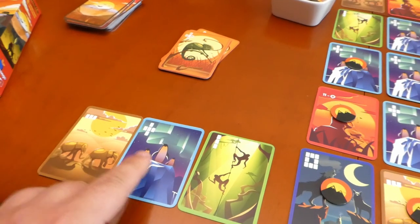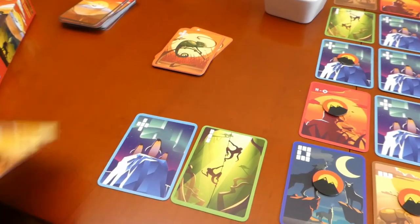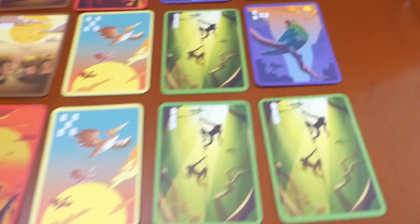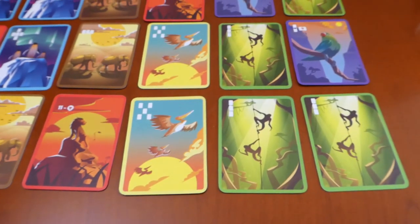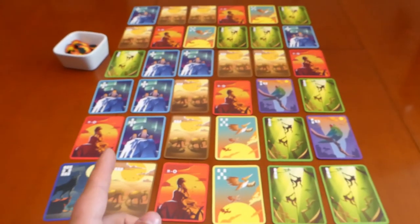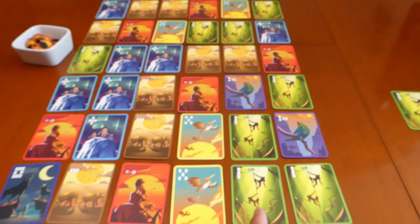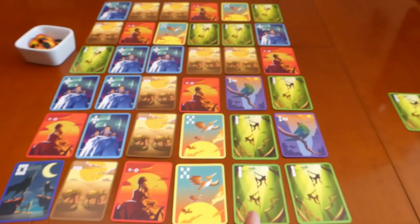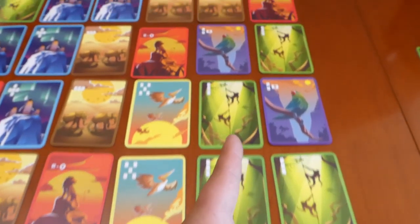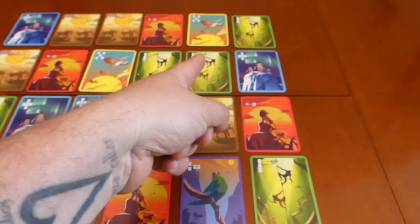Now I'm going to go through how these actually score individually — I'll go through the eight animals one at a time. The first animal we're going to look at is the monkeys. With the monkeys you are going to score two points for every monkey that you have in one vertical column. At the end of the game you're going to choose one column. In this scenario we have two columns that both have three each. So let's say we go for this column here — there are one, two, three monkeys in this column. That would score you two, four, six points.